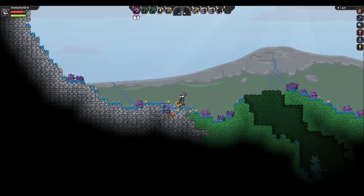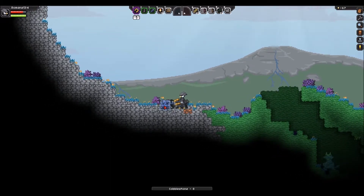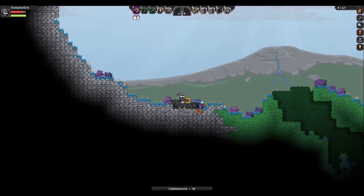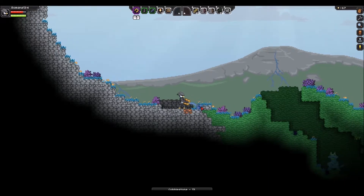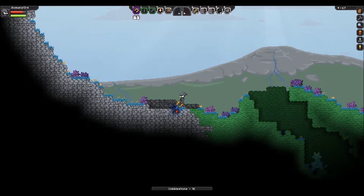The cool thing about the matter manipulator is that it mines four blocks at once, which is pretty nice. I think all the tools mine more than one block at once, unless you hold shift — then it'll only do one, for precision mining. So I probably want it to be at this level, so I'll mine these. These take a while to mine, that's for sure. I guess I can mine both of these at the same time.